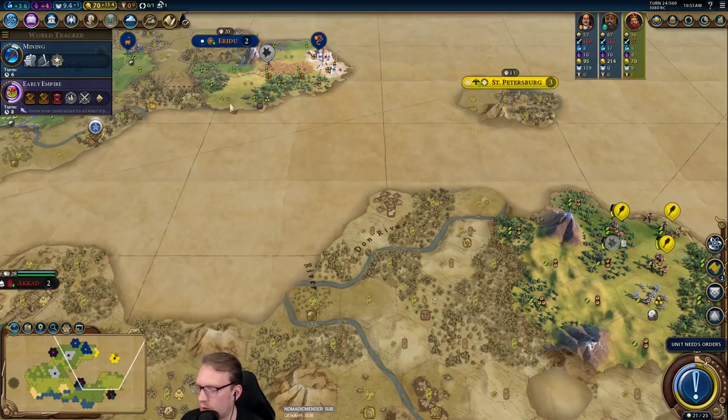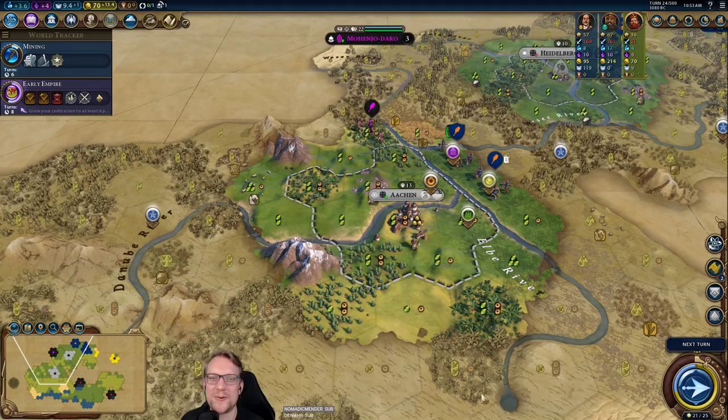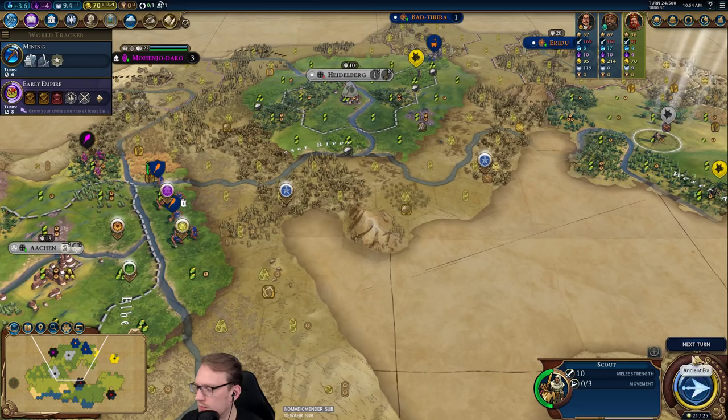That worked out well — sitting at 21 of 25 era score. Great Bath went at turn 24, so that indeed would have been a waste of production. Oh, you had a promotion — my bad, I should have taken that.